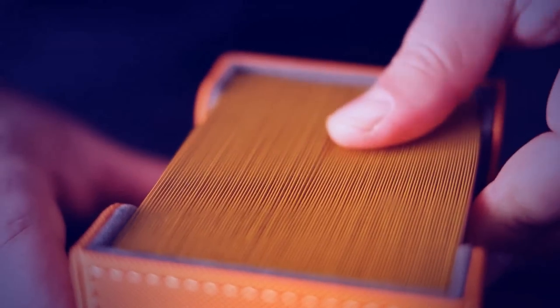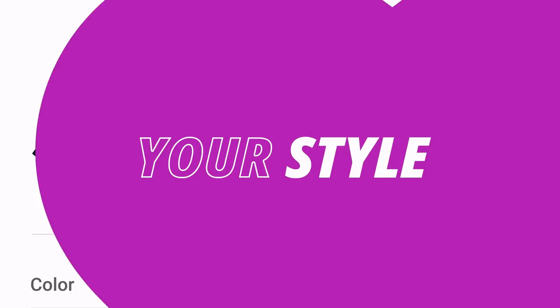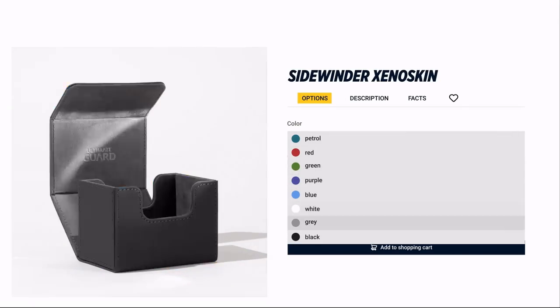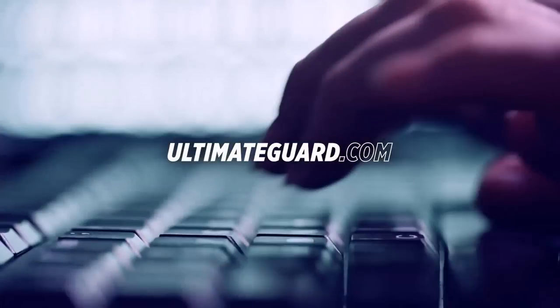Looking to protect your cards? Whether you need sleeves, deck boxes, binders, playmats or even backpacks, Ultimate Guard has your collection covered. Literally. Premium products offering priceless protection. Visit ultimateguard.com.